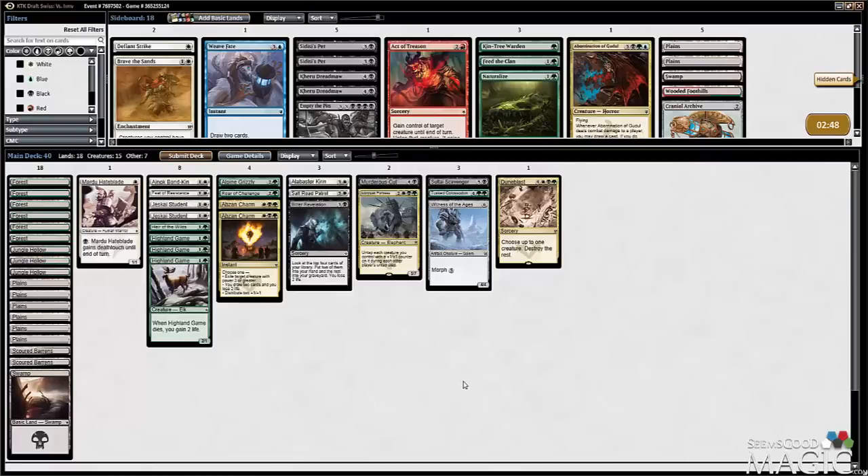Let's figure out if we can do a sideboard against him. The Roar of Challenge is going to be not that good against him — I think that's still true just based on the ridiculous amount of removal he's got. I wish I had a Dutiful Return — that would be a phenomenal sideboard card since he's got like 8 to 10 removal cards. I don't have anything worthwhile to bring in, so I guess I have to leave the deck the way it is.